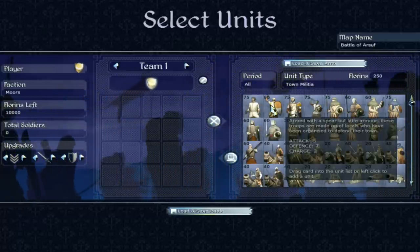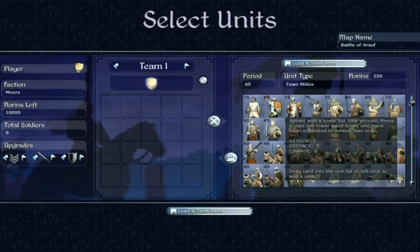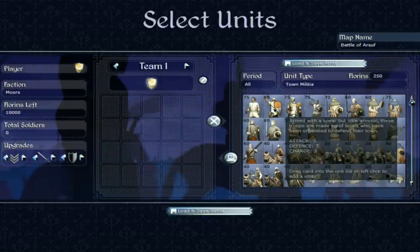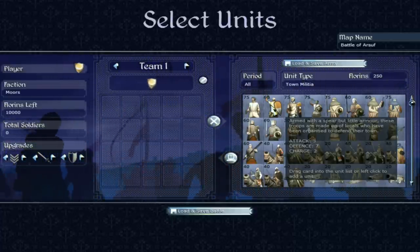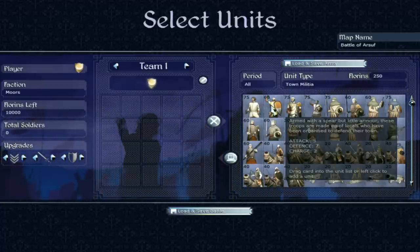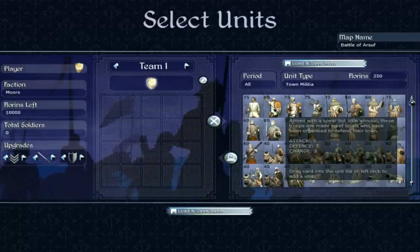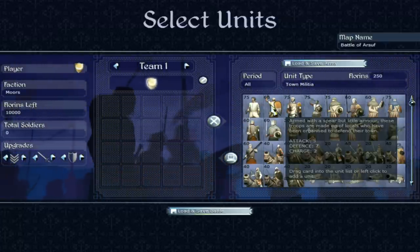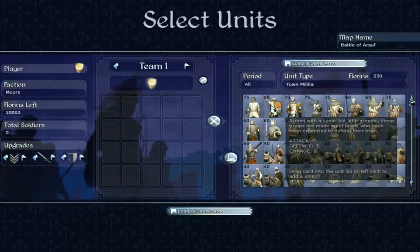Moving on to town militia, these guys are certainly a step up from peasants, with attack 5, defence 7, and charge bonus of 2. They're not amazing, but they are decent in the early game at defending towns if you just need a small bit of garrison as a failsafe. Town militia will do a decent job holding a city against very basic early armies, and they're pretty cheap to maintain.